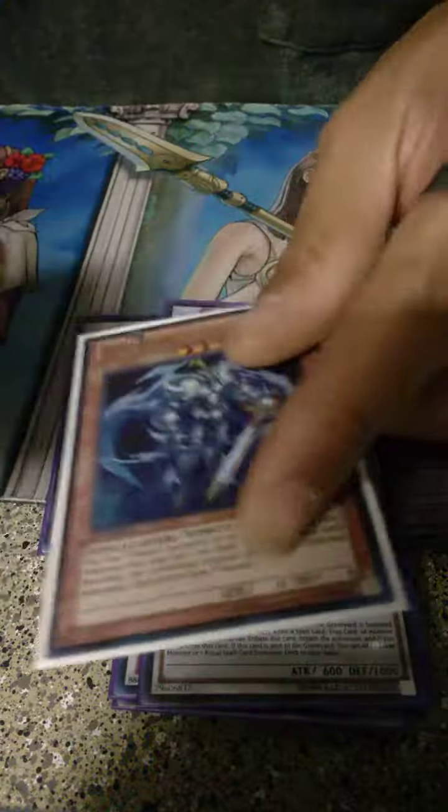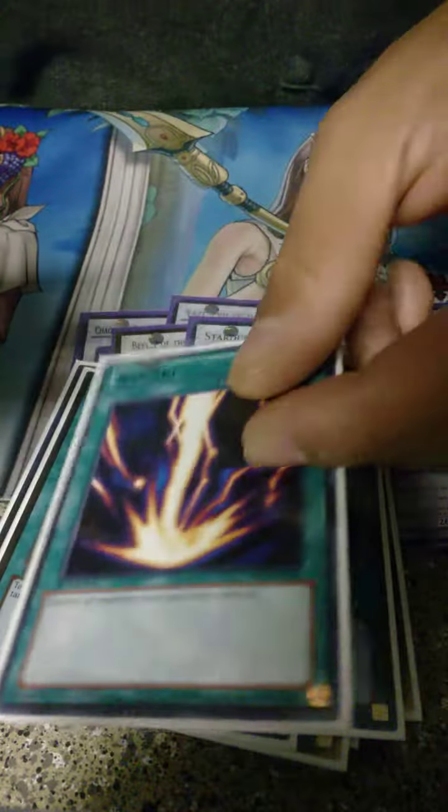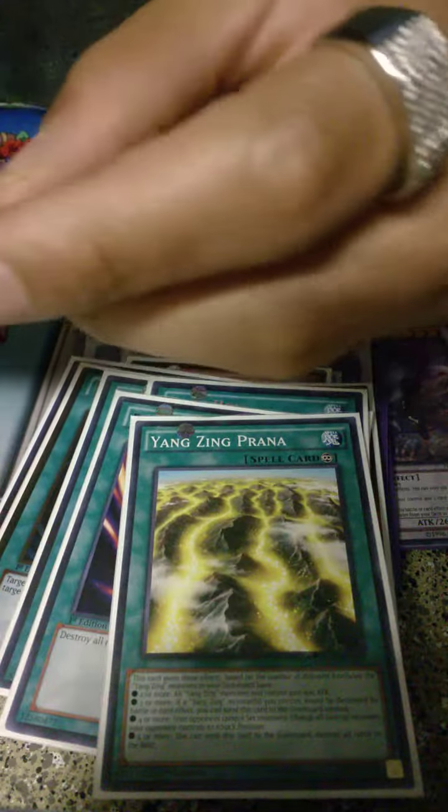Armadies, Arc, Fog King, Thunder King — I run Fire and Earth. Fog King is for monarchs and maid specters. Double MST, double Dark Hole. No Twin Twisters because Starlight Road is kind of a thing now. Raigeki. Prana is the most broken card in the deck.